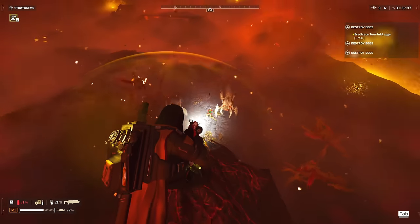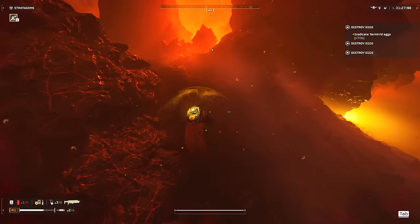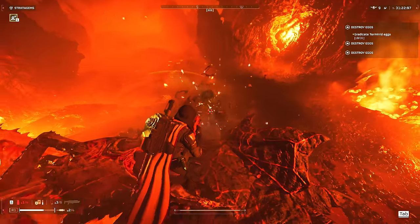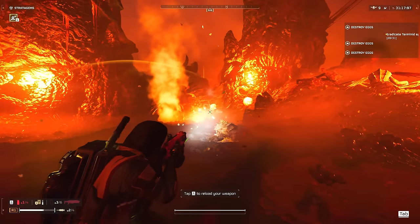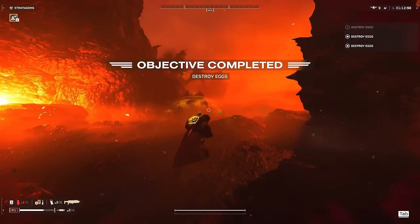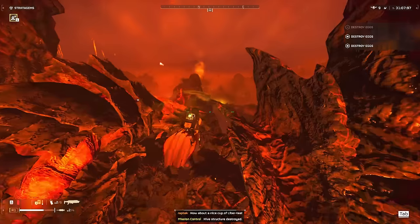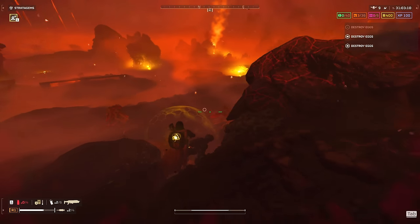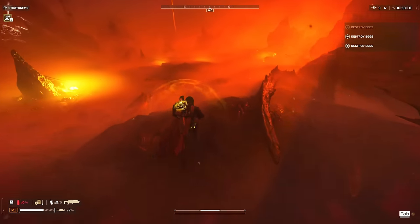Getting to the high ground here. We got another bile titan — it's our weakness. Already up to our second bile titan. That's the first group of eggs, there's the hatchery. I don't want to waste too much time with this bile titan because it'll waste too much time. Let me make my way back to the SEAF artillery.